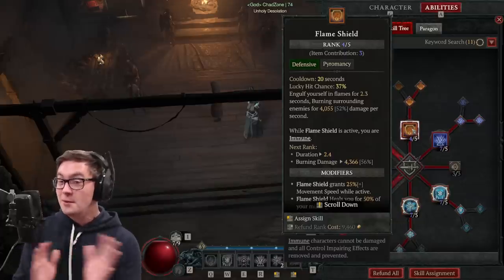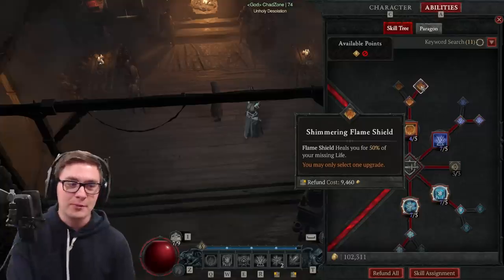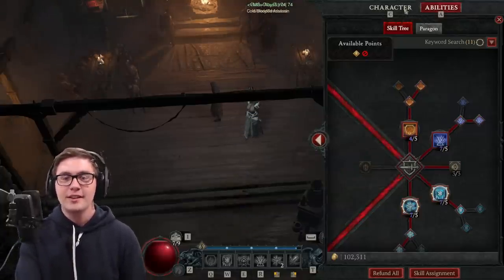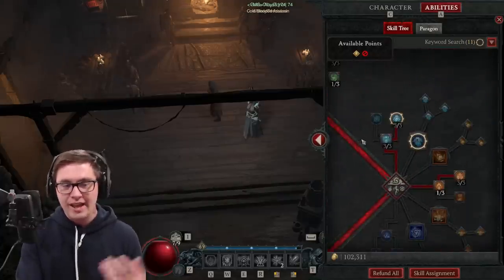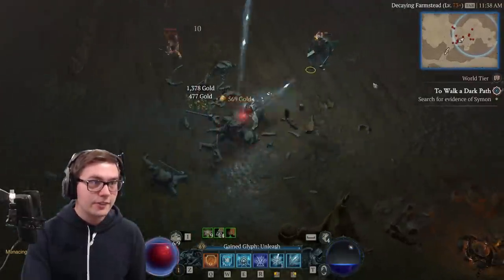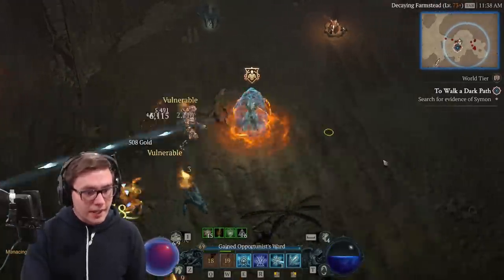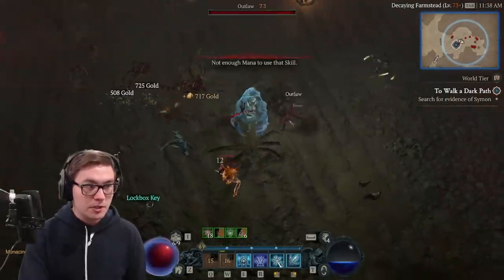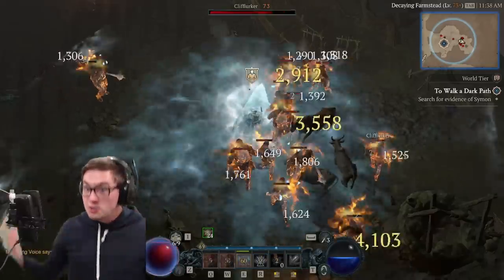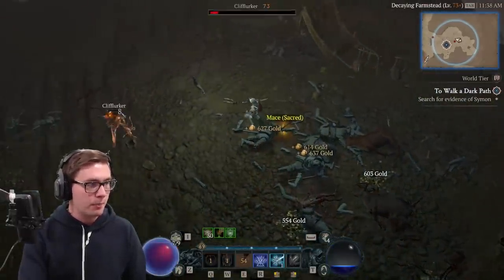There's another version of this build where you don't even need a normal attack and you use Flame Shield. You just got another shield, it helps with your movement speed, and it has a chance to heal you and keep you alive. The idea is you just walk in, Nova everything, and with all these different passives you just have enough mana and never have to worry about it. I can keep myself alive, I've got my barriers, and I can just cast skills. I'm running out of cooldowns — I use my ultimate, and now all of a sudden I'm going to have a lot of my cooldowns again, and I can just keep that process going.